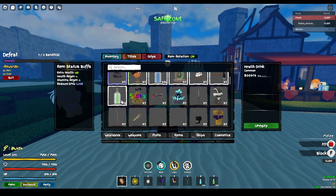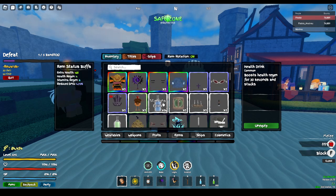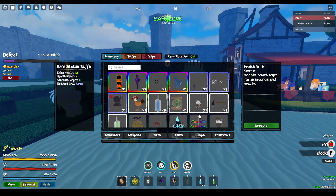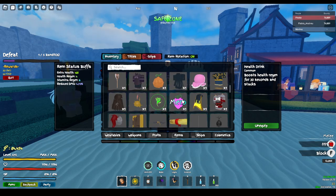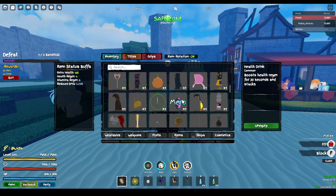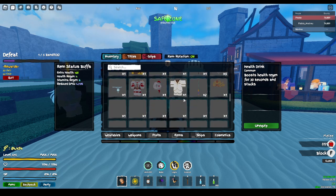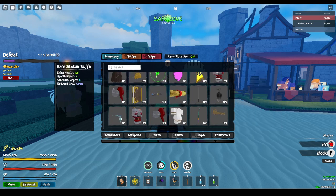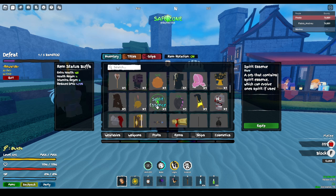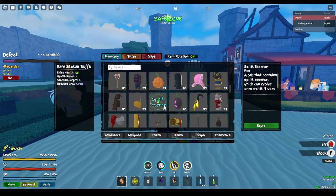There are drinks that help you regain stamina or health. If you want devil fruits, you can join our Discord server for giveaways, or join the stream — that's what I've been doing lately. There's also Dark Root, which you use if you want to reset your fruit and create a new one.